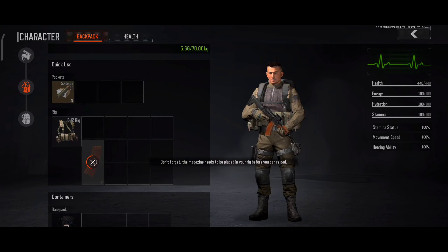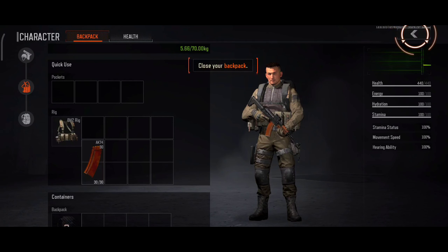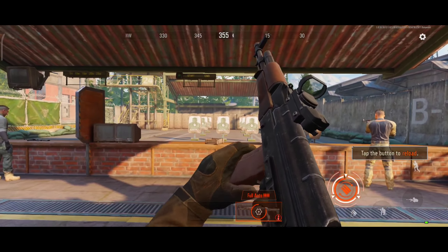Always remember to tuck the magazine into your chest rig to reduce your reload time. The magazine is empty. Reload now.